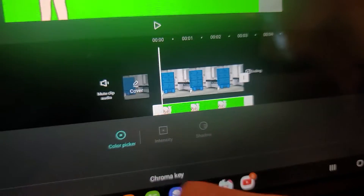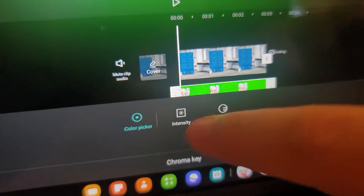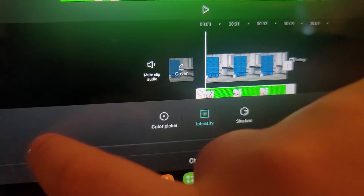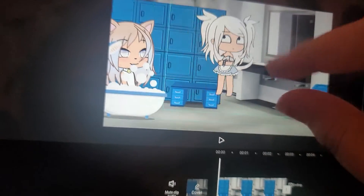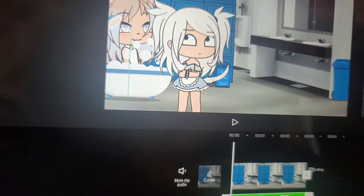Chroma key — you're gonna do color picker, go to green, go to intensity and turn it up to a hundred. Now you can make it big or small and put it anywhere you want. Hope this helped you!